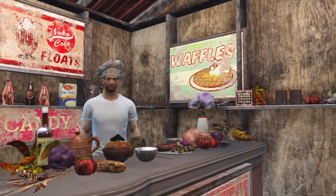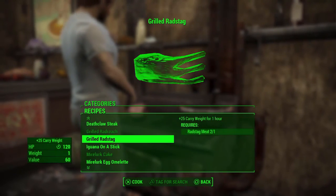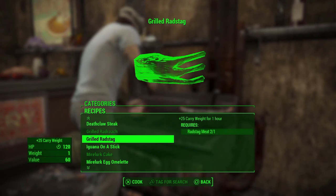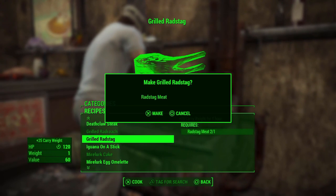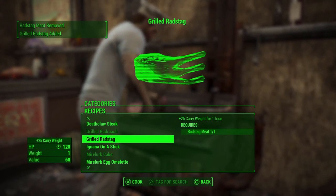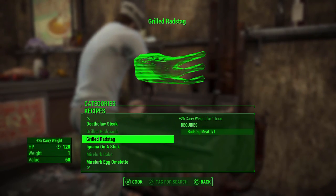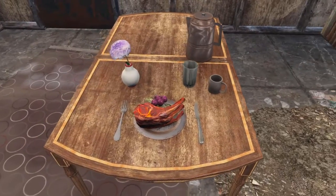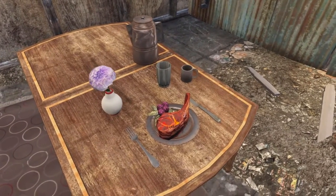Now that's over with, we can finally get to cooking! Let's take some of that Rad Stag meat and grill over a steady flame until slightly charred on the outside, but still a little pink on the inside. This tasty feast will restore 120 hit points and will give you strength, allowing you to carry 25 more weight for a full hour. Makes for great trail food when you're out scavenging all that priceless junk!